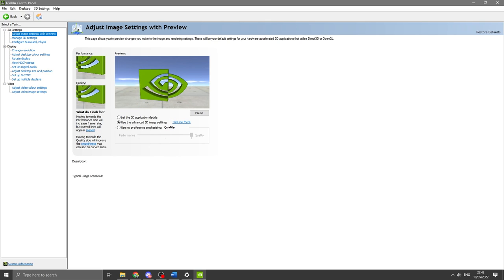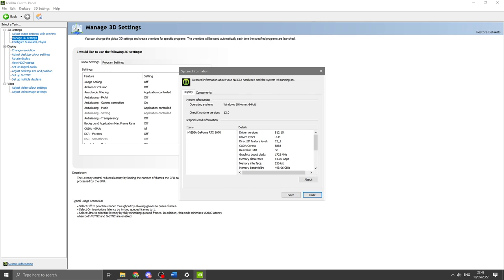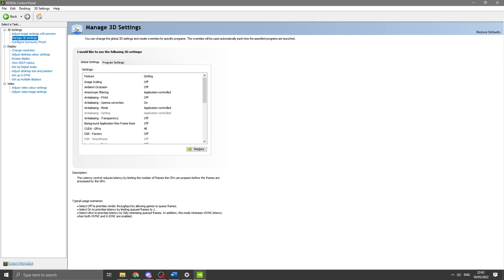My final point is the Nvidia Control Panel — if you're on AMD I'm sorry, check out someone like Kerniel from SensQuality or find an AMD-specific guide. For Nvidia users: under Image Settings with Preview, use your advanced 3D image settings and copy my settings. I don't use any image scaling. I'm currently on driver 512.15 — the latest drivers have been pretty solid for me, especially with the new Caldera skybox changes. No image scaling, ambient occlusion off, anisotropic filtering set to application controlled.